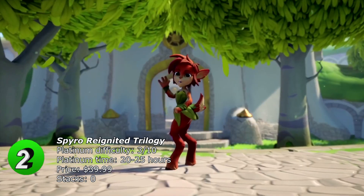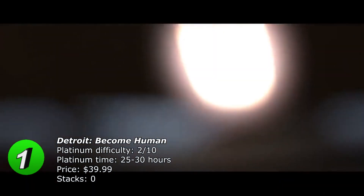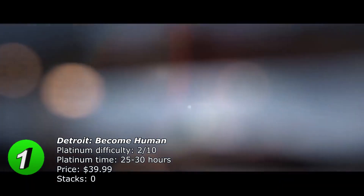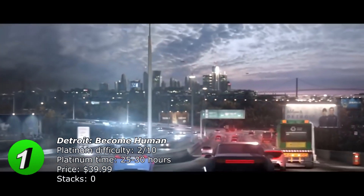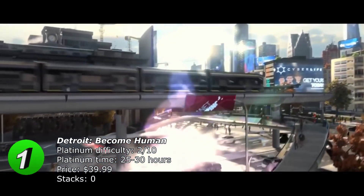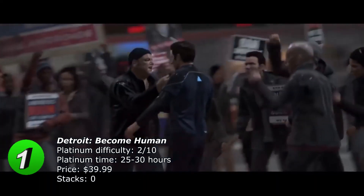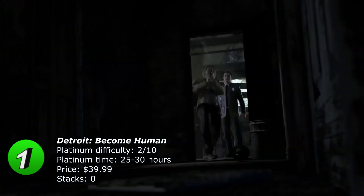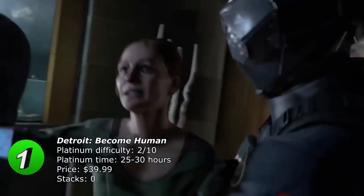At number 1 we have Detroit: Become Human. On PlayStation Trophies you can find a step-by-step platinum trophy guide for this game, which brings the difficulty down to a 2 out of 10. You only need one full playthrough and after that you only have to replay the last few chapters. The game has 49 offline trophies and you should get the platinum in about 25 hours.